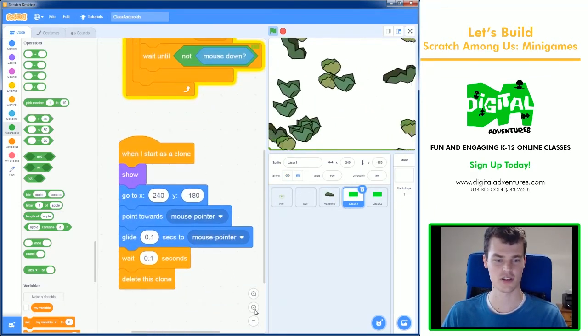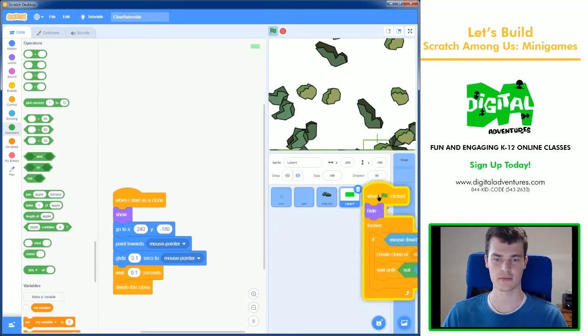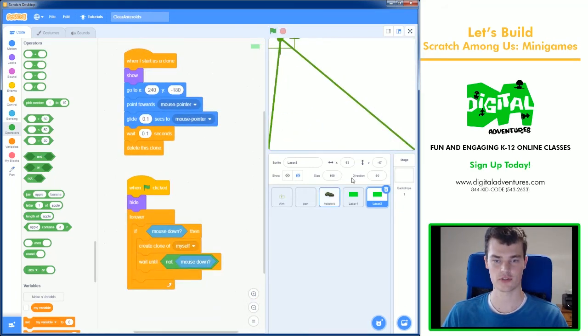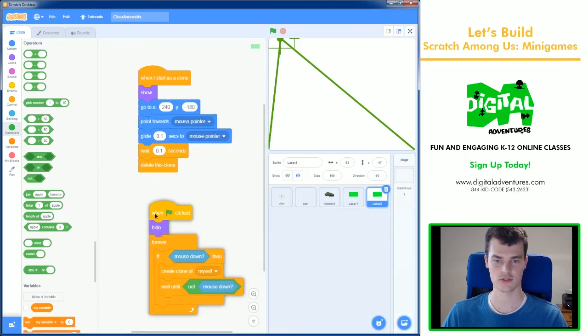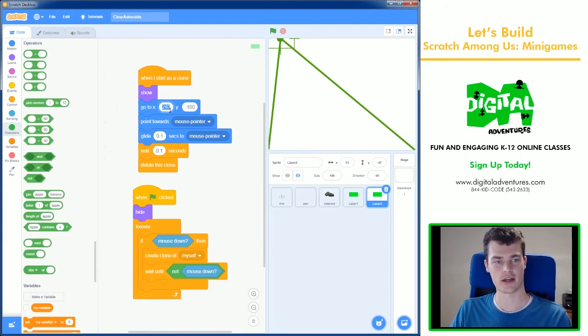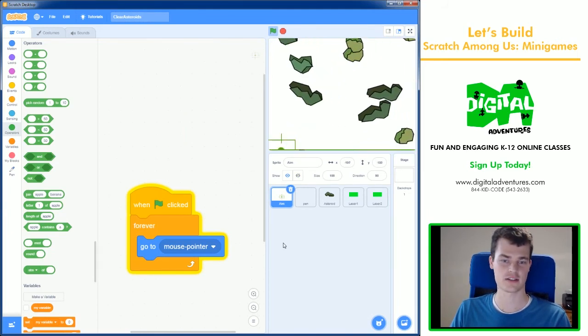Laser 1 is done, and I want the same code in Laser 2 with one change. I can drag code blocks onto another sprite's thumbnail — you'll see it shake a little when you hover over it. Then on Laser 2, change the X starting position from 240 to −240. Now we've got both lasers coming from opposite corners and meeting in the middle.